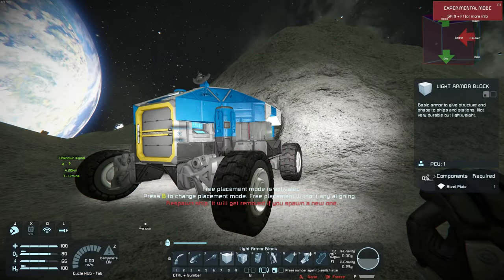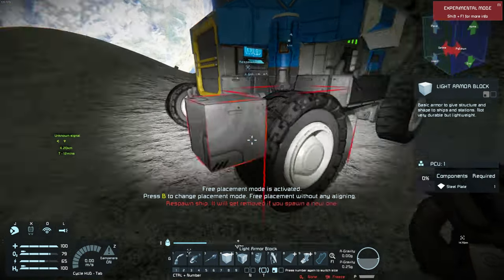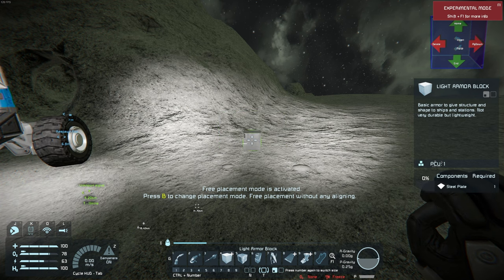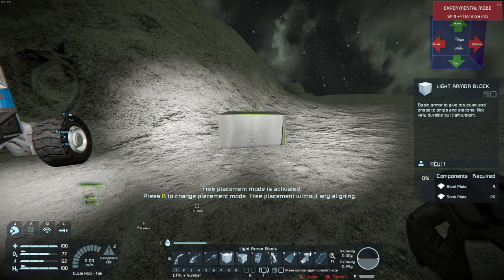As I get close to the existing structure, the block gets really small. There are two grid sizes in Space Engineers — large grid and small grid. This is a small grid block and a small grid structure, and they don't interact well at the beginning of the game. To go between them, press 4 and it goes from small to large grid. On the right-hand side you can see the requirements: one steel plate for the small, 25 for the large.